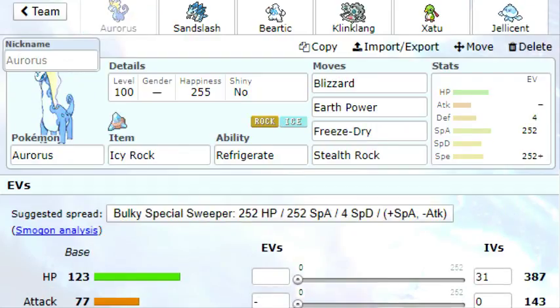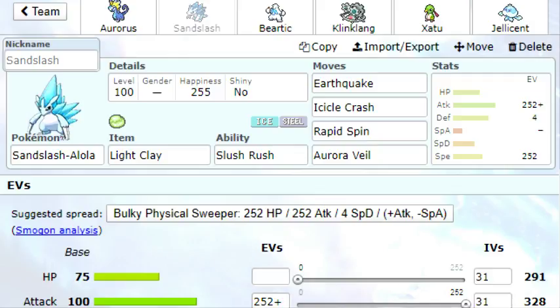Aurora is the same set. It's also an Icy Rock team here with, of course, Stealth Rocks and whatnot. The big difference there is Alolan Sandslash, who solves the Aurora Veil situation, which was put on Articuno last time.